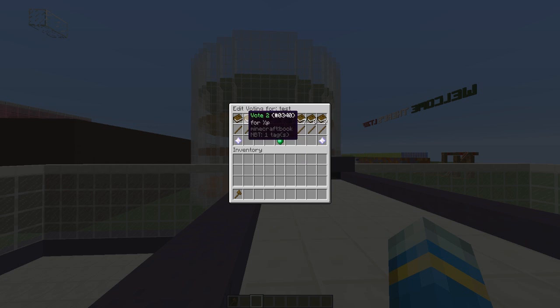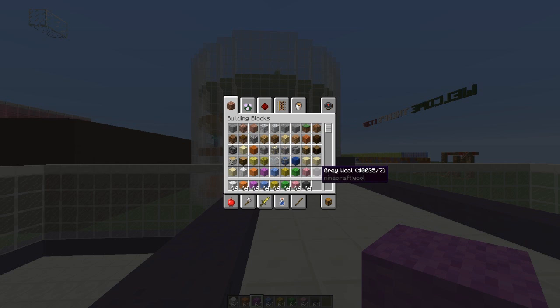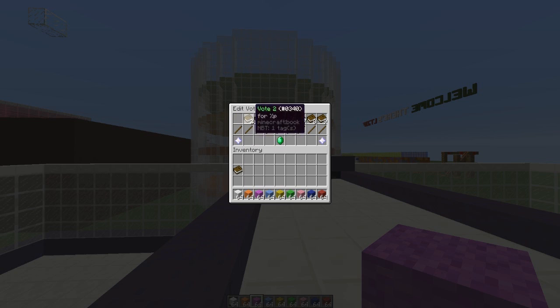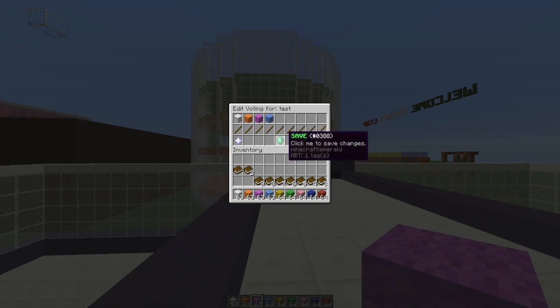We're also going to want to change the voting menu. With the VM command, you can change the items in the voting menu. Let's use some colored wool — maybe red and dark blue. Do the command, take out the old items and replace them with nice colors. It's pretty cool that you can change the voting menu like this. Don't forget to click the save button at the end otherwise it will all be lost.